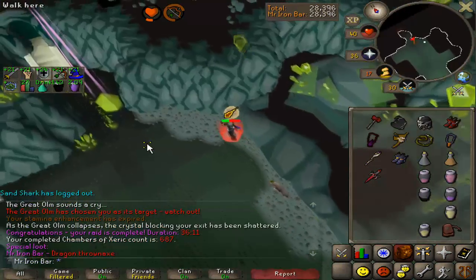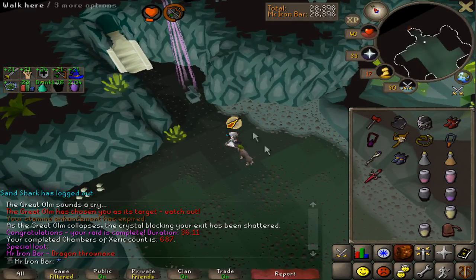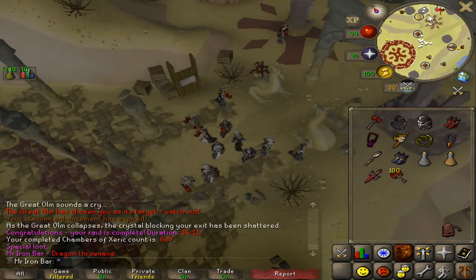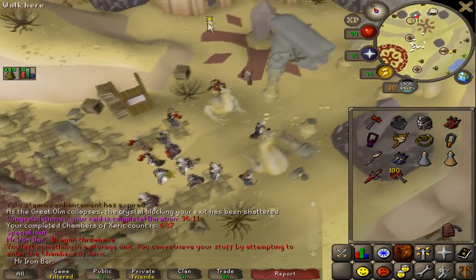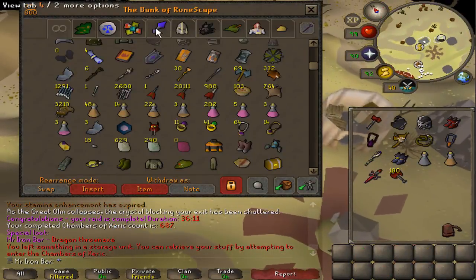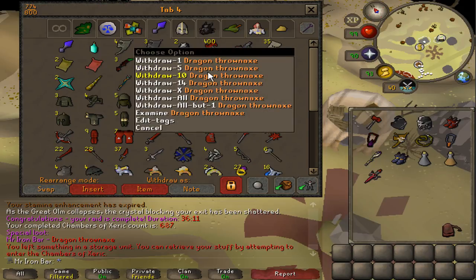Third kill and that's such a terrible drop. This isn't even the first time I've gotten this. This is my fourth time getting a dragon hatchet throw axe. Well, at least I'm getting a drop.